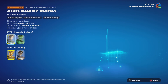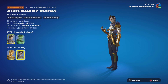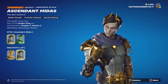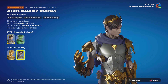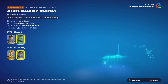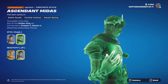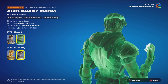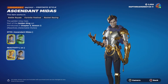Midas is back with the Golden King bundles. We got the Ascendant Midas — with reactivity off we got his golden hand. He has fingernails, nice. That's a pretty cool skin. And then we got the Shade Midas — you can see his ribcage, that is cool. This is what happens if you don't spend time on the underwear.